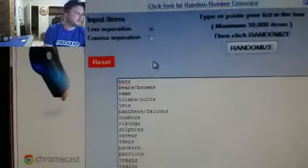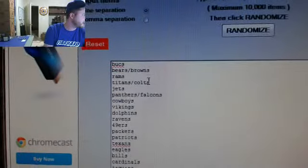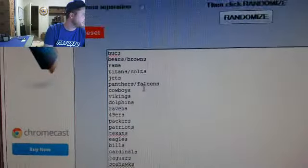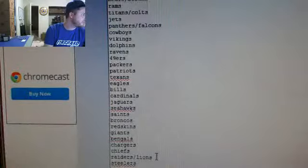On the teams, we have 4 combos now. Read them off before we hit the randomizer. You got the Bears and Browns, the Titans and Colts, Panthers and Falcons, and Raiders and Lions. That'll be your 4 combo teams.